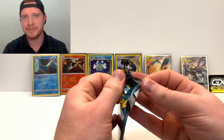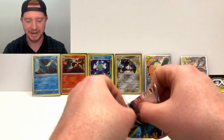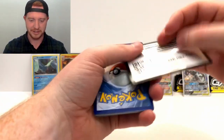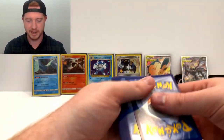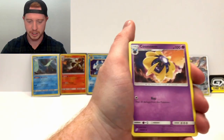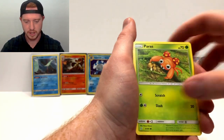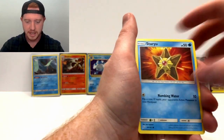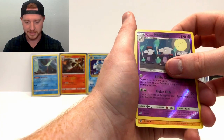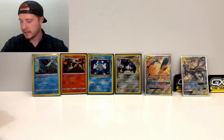Back in the day all they had was holos when we were kids growing up - holos were the thing to pull. Now we get a little disappointed pulling holos, but that's okay. Four from the back: Lightning Energy, Cosmoem, Dragonair, Ingo and Emmet, Squirtle, Tentacool, Phantump, Ponyta, Staryu, Alolan Marowak - three of them, that's awesome. Loving these reverses. Our rare is a Primeape.